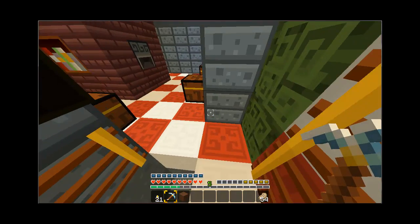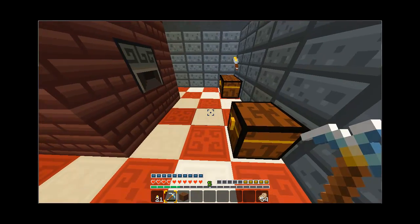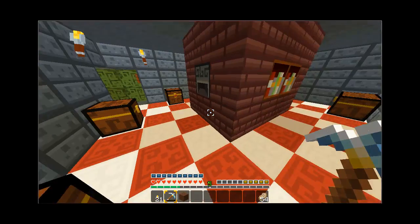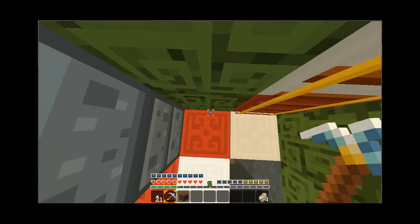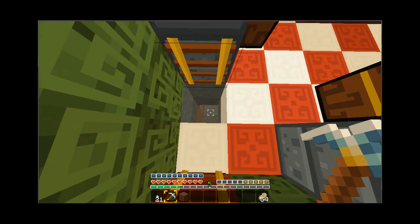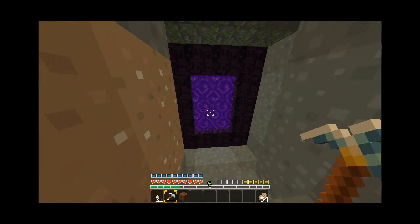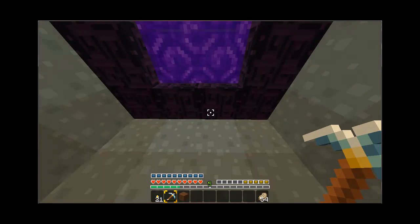On my previous texture pack this floor was red and white for Alabama, which was pretty cool. This is just a standard big room with bookshelves and furnaces around it and a leaf wall. Right here it says 'Now Entering the Nether — Be Aware,' and there's just one ladder because you go down, turn around, and there's the portal to the Nether. It took a while to get all the obsidian but once I had it, it was pretty easy to make.